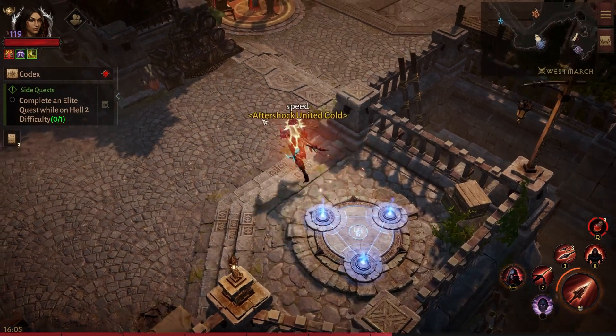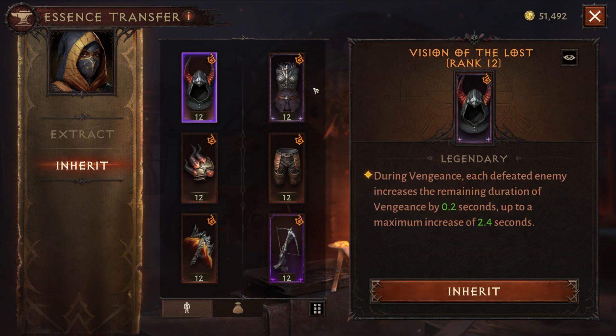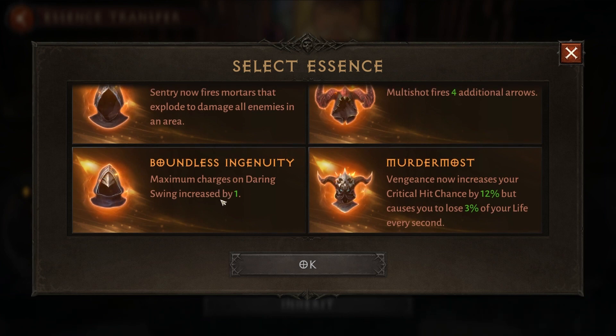I'll also cover other options that I think are very strong and viable choices. Currently I'm running the 3 Vengeance abilities just to maximize my damage. I really like the extended duration the helm gives. I also highly recommend using this for the Daring Swing - this is honestly probably better for most Demon Hunters. I just like the extra duration to do more damage.